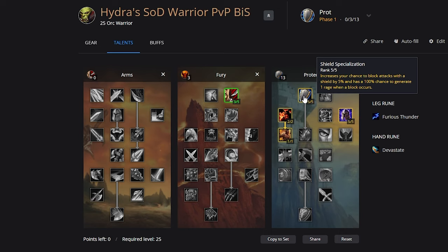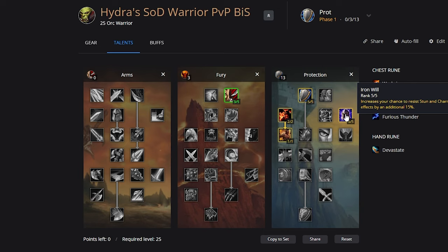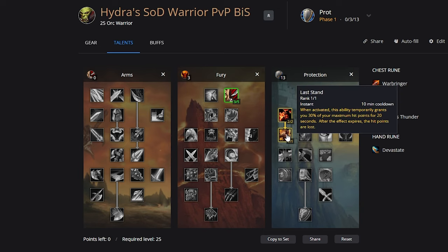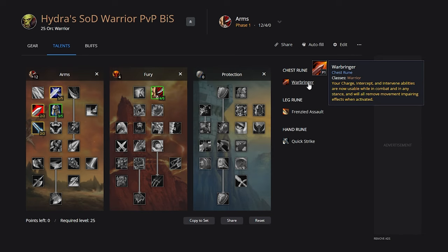The Prot spec is going to allow you to take five out of five Shield Spec, two out of two Improved Blood Rage, five out of five Iron Will — which is going to be nice with Orc for that extra stun resistance — and then Last Stand to make you even more tanky. You're going to put the rest into three out of five Cruelty for some extra crit. For runes, it's pretty simple when it comes to Warrior: Warbringer stands out on the chest slot.